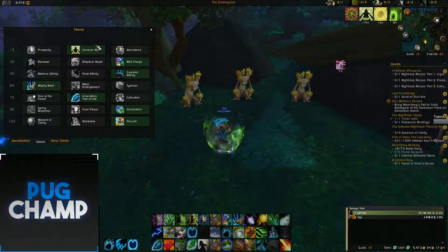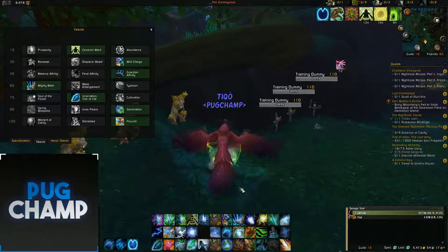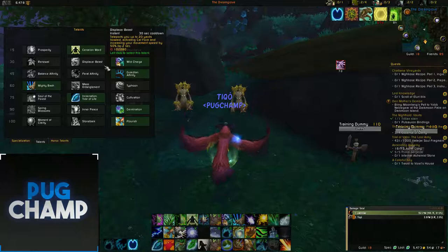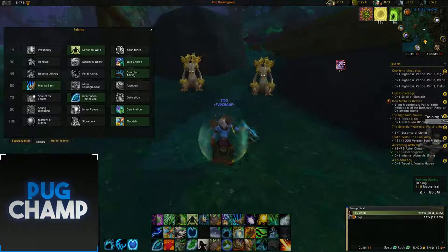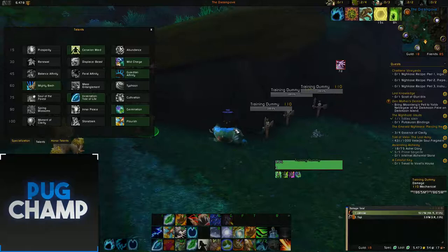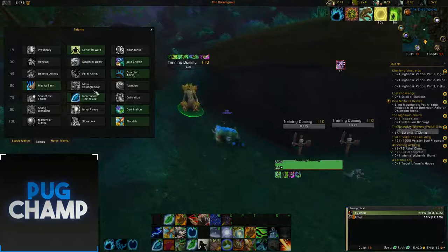Next one is up to you. Most people take Displacer or Wild Charge. I like Wild Charge just for the extra speed and because when you're going to travel form you'll leap forward. A lot of people do use Displacer for the teleport and the extra movement speed. Next, you always want to take Guardian Affinity — as soon as you get focused you can quickly go bear form and use Frenzied Regeneration on yourself. Once you've got two Frenzied Regenerations on yourself you're more than likely not going to die, and you're taking reduced damage in bear form anyway.